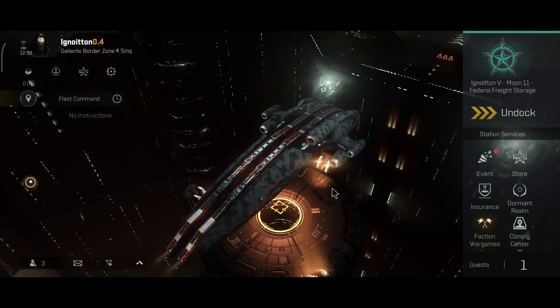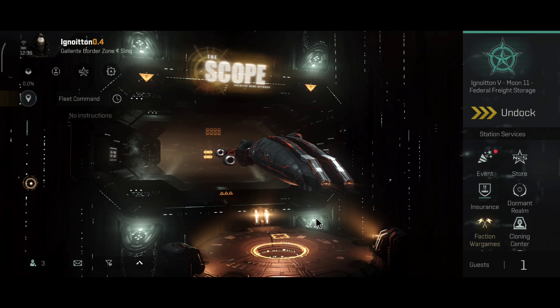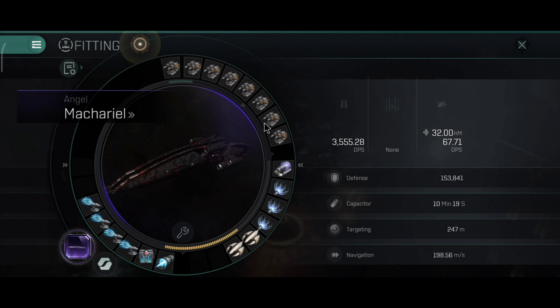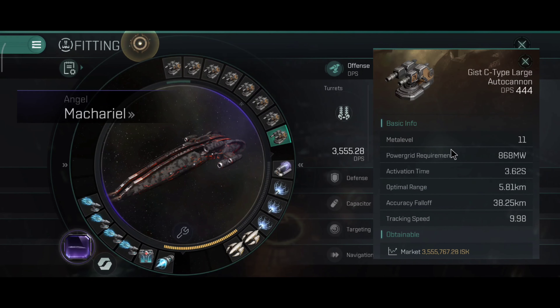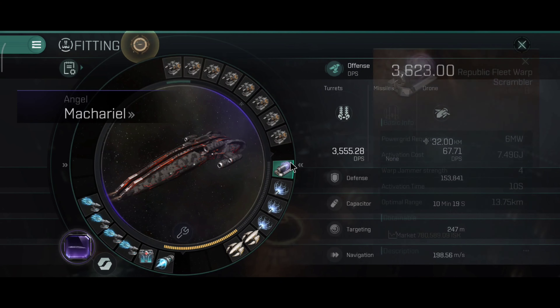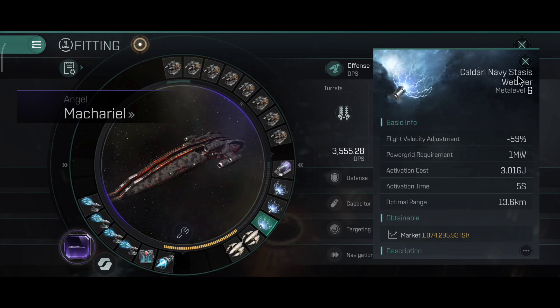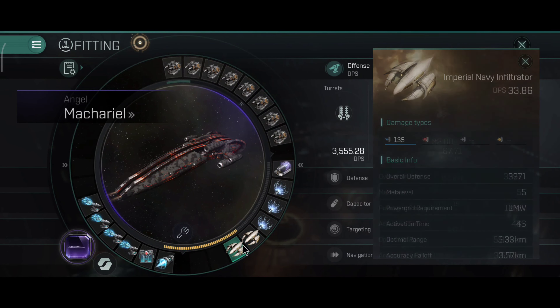Today you will see a lot of very nice ships explode, so I'm very excited for that. This Makariel is still the good old Makariel that I got from all of my first corporations three years ago. That Makariel was a PvE boat but now it's used for PvP, and so far it's been doing very nice work.